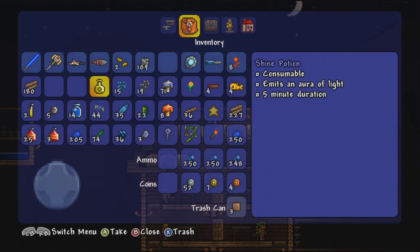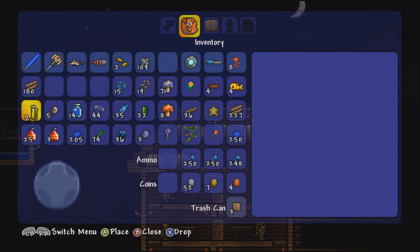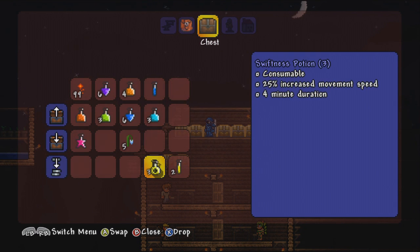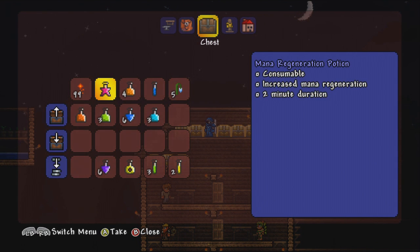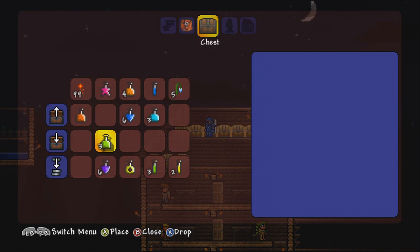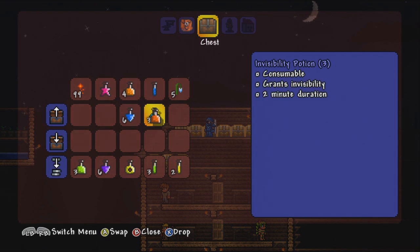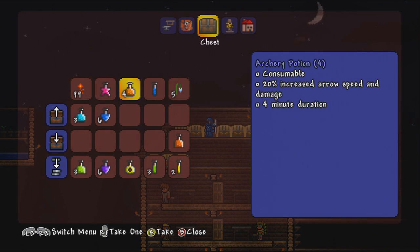I'm going to line up all the potions that we are definitely using to kill the Twins with. So we're definitely gonna use an iron skin potion, a swiftness potion just in case. We're definitely gonna use gravitation potions — that's gonna be our strategy, just flying up and down randomly. Night owl potions, we're gonna use one of them. We're gonna use a hunter potion in case they go underground and we need to see them still. Screw it, it's not gonna make any difference.